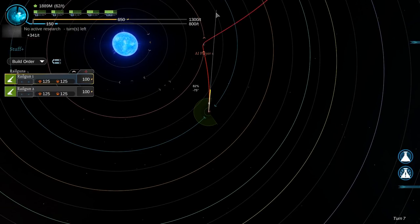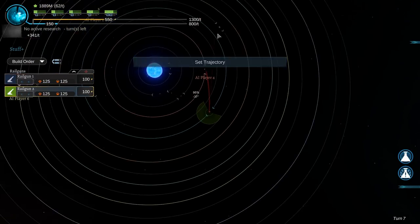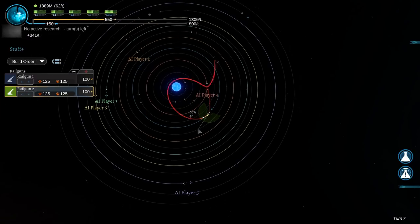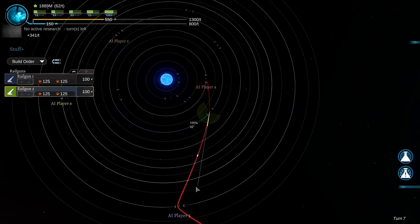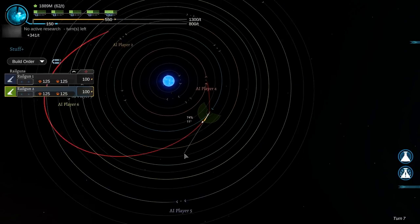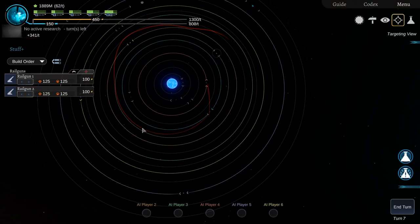I'm going to fire directly at red at maximum power. We'll lead a little bit because it's going to hit that way. This one is slightly different because it's on a different area. In order to hit an opponent I'm going to have to calculate a couple of things. Firing directly at player five is not going to work out because I'm hitting at a completely oblique angle. Or I could fire it at orange knowing it's probably going to curve around and the gravity of his planet will drag it towards him.